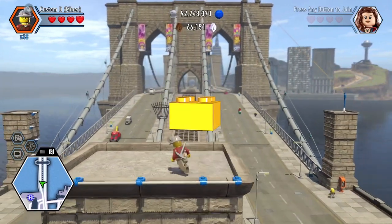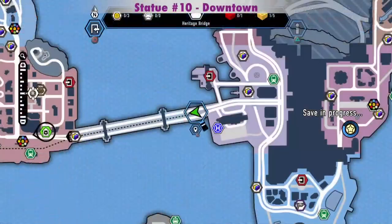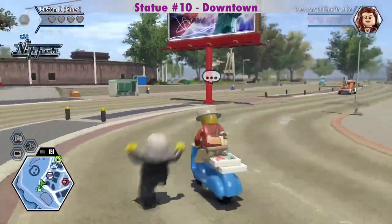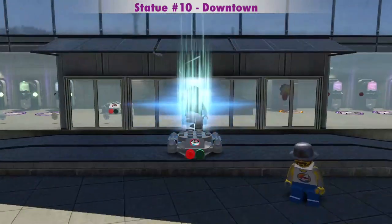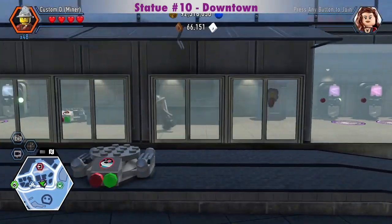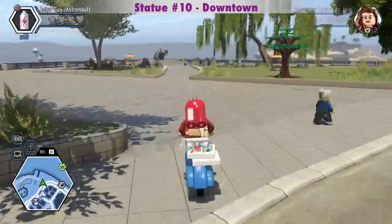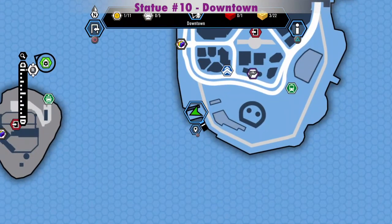I didn't die! Here's where I am on the bridge. The one downtown is on the Southwest Pier. The dynamite vending machine is in here, so if you don't need it, you can fast forward a little bit. We're on the Southwest Pier downtown for the silver statue, and that's where we got the dynamite.